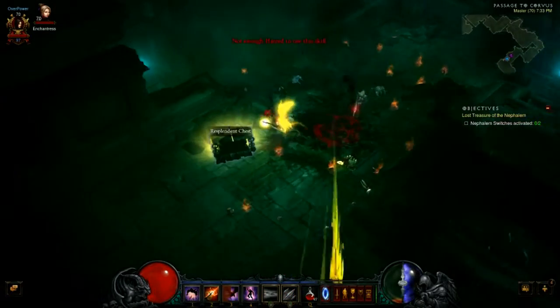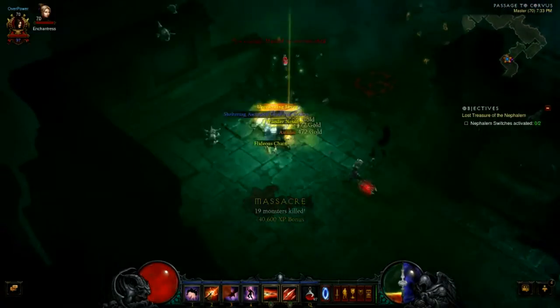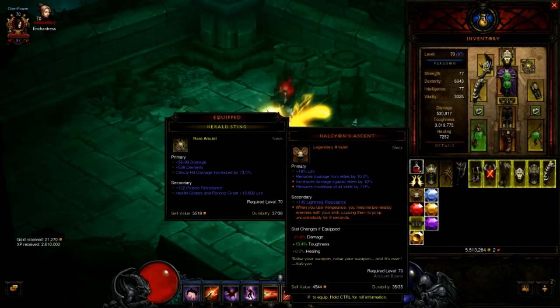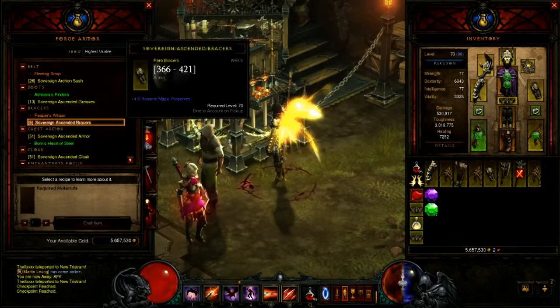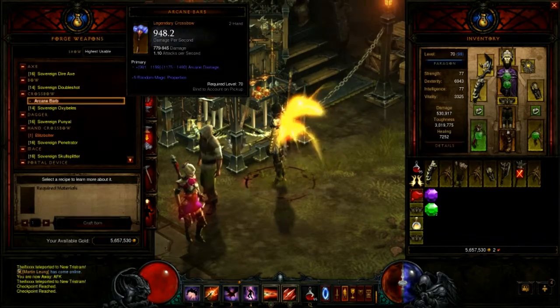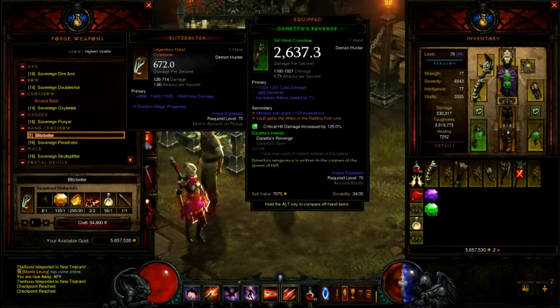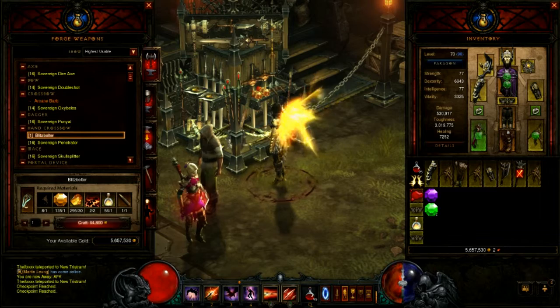My Demon Hunter is missing one side of the legendary Woe, so it could be helpful for her if I built this. It turns out that I have the legendary mat already stocked up in my stash, so right now I'm just missing the white piece. You can get it from Act 1 — the vendor beside Shen, the jeweler. He sometimes will sell you the white item for the crossbow, the Penetrator. When I saw that, I bought a few more just in case I need to keep farming this.